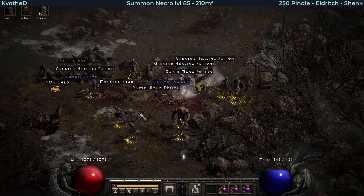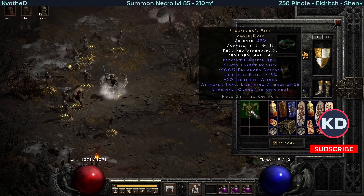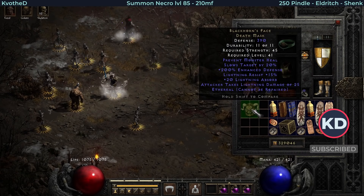Eldritch dropped another unique item - this time it's a Death Mask. It's a Black Horse Face, but what is unique about it is that it's ethereal.